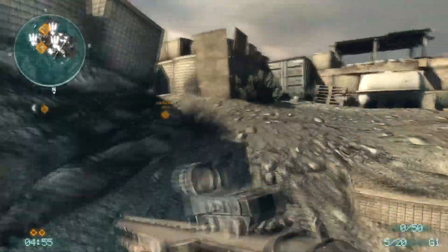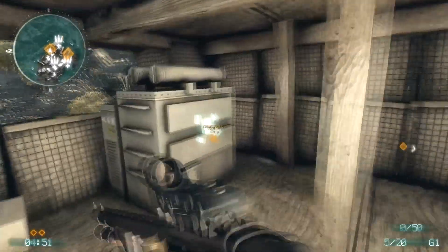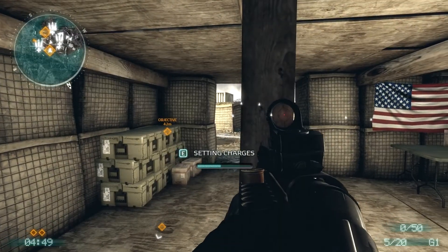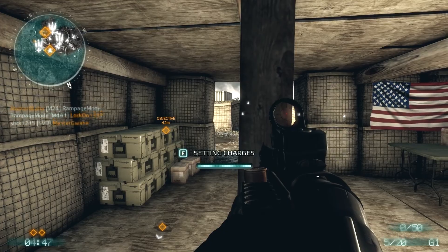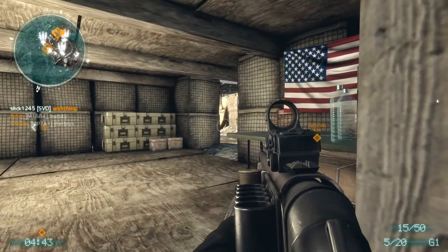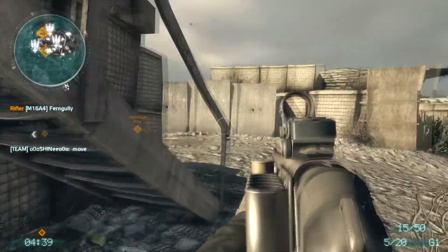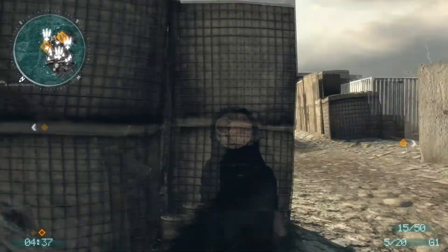I really like the shotguns in this game. I feel like the shotguns are a lot more balanced than the bolt action sniper rifles. At close quarters it is a 1 hit kill, but at long range it's only a 1 hit kill if you get a headshot, otherwise it's a 2 hit kill, and I feel like that's a lot more balanced than the bolt action snipers in this game.